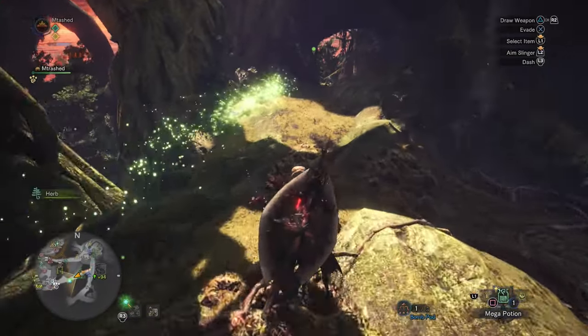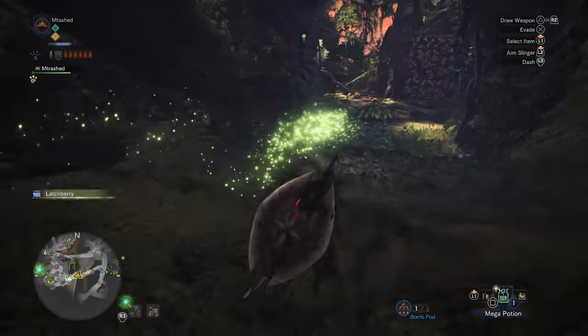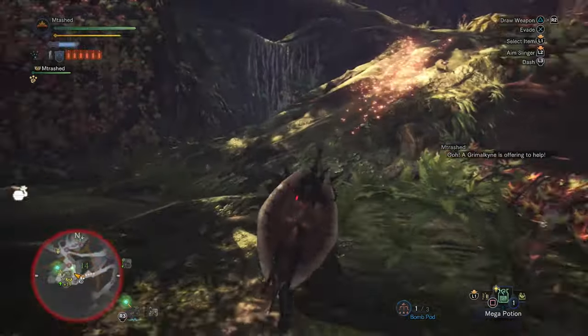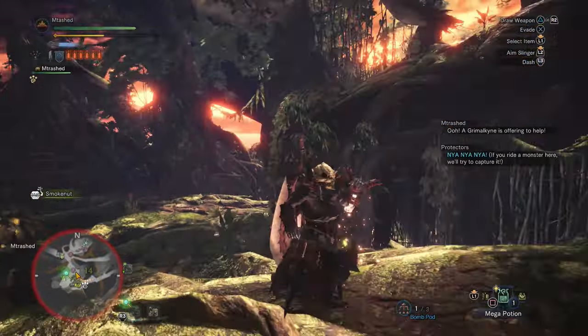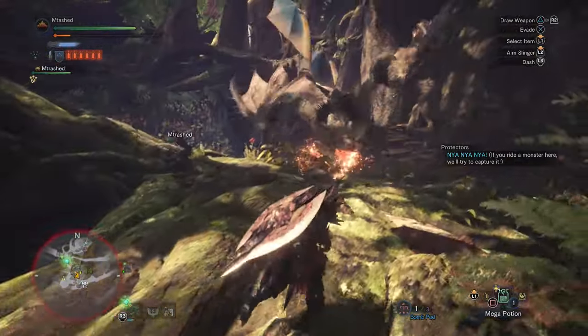Now those are the main ways to mount a monster. You can also use the insect glaive to do a vaulting attack, but I don't have any footage of that. But for the most part, that's it — that's how you mount them. You jump off a cliff, you do a sliding attack, you do a wedge beetle, or you do a wall run.